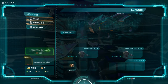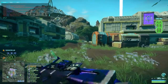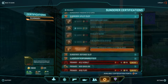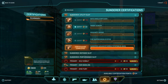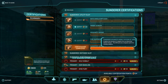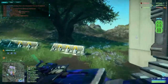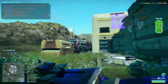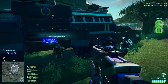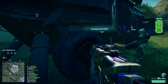Once you spawn it in, there are a couple of things to know. Number one: you need an unlock for it. Go to your certifications and find the Sunderer — you really want the SAMS, the Sunderer Advanced Mobile Station. It acts as a spawn point for your friendly soldiers, and it works for yourself too. I believe it's 50 certification points. It was actually the second thing I unlocked, because I found it so extremely important. Look at how many guys have spawned on here — there's probably been 20 guys since I started this video.